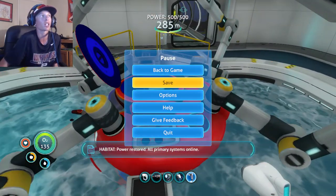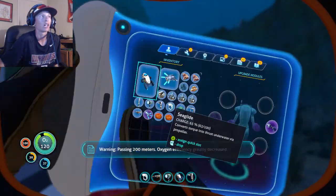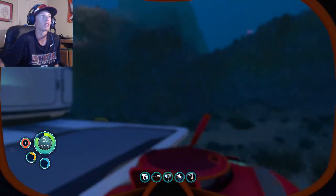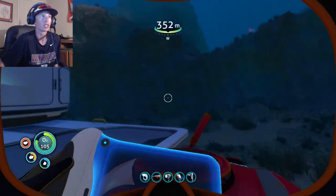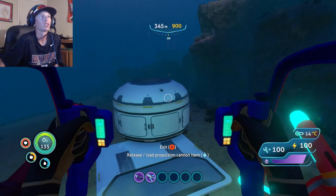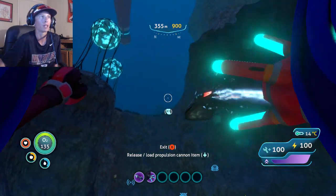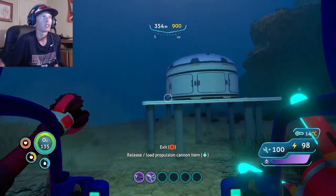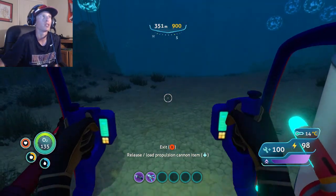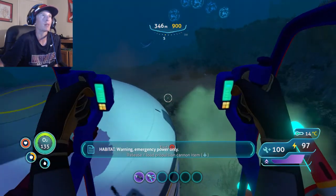I'm going to go ahead and save one more time and I'm going to go ahead and put my propulsion thing on here. I'm actually getting scared. Well, I thought I'd put it on - you're a little dumb. Get it. I'm gonna go ahead and save one more time. All right, warp stash - where do you think you're going? You want to die? Stop it with that habitat crap, please.